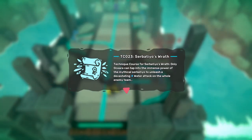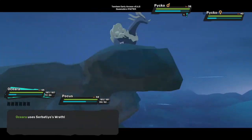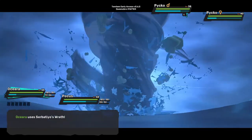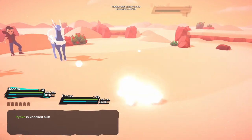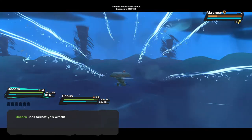The first cult member you battle will give you the technique course, and I do believe you have to defeat them first in order to get it. Serbadio Rape is a special water technique that attacks the whole enemy team and does 108 damage at the cost of 35 stamina and three holds, and can only be taught to Oshiara.